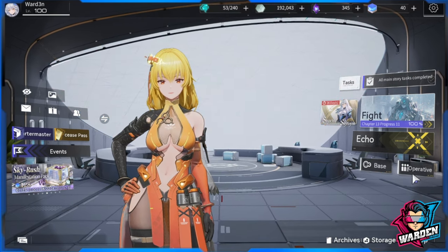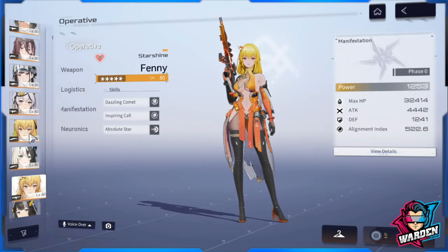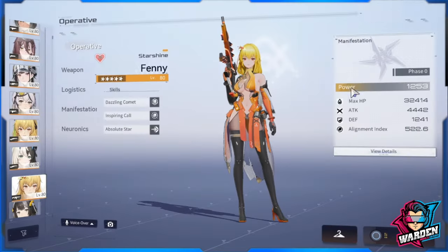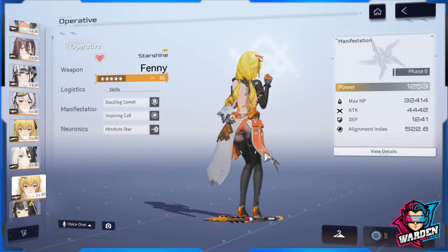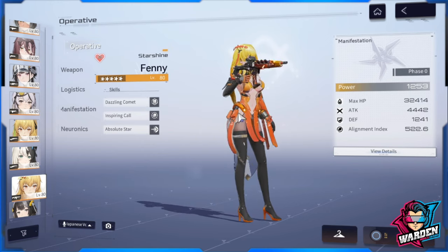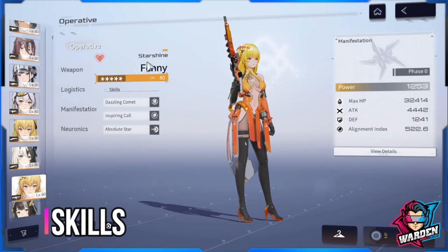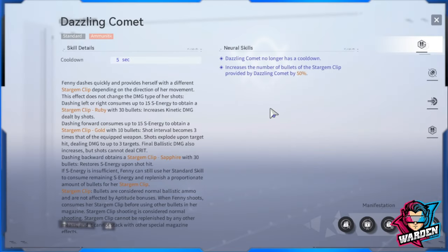Proceeding to Fenny — she's also known as Fenny SS (Starshine). I already have her skin but we'll use the default one. Starting off with her standard skill: Dazzling Comet.